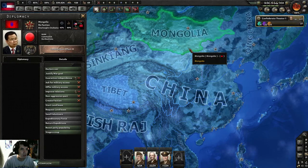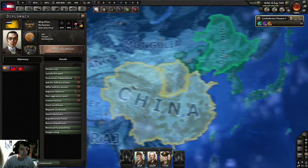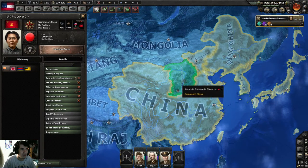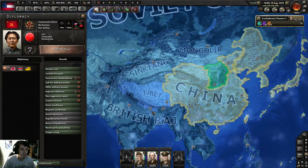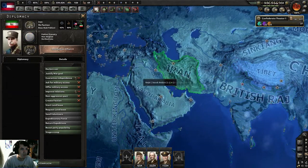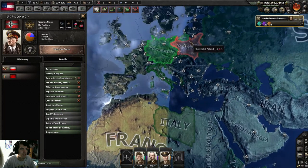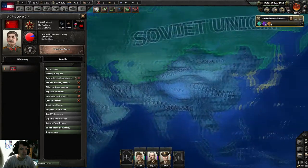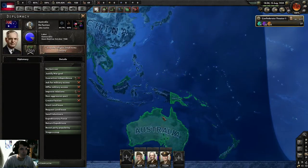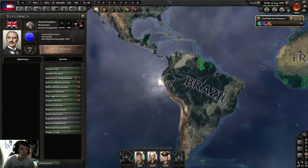Was that there before? I don't remember. Guang Guang China — communist China — I don't think that's ever been there before. I think it's different for this mod. German Reich, Poland — checking a few things around the map. That's about it, to be honest.